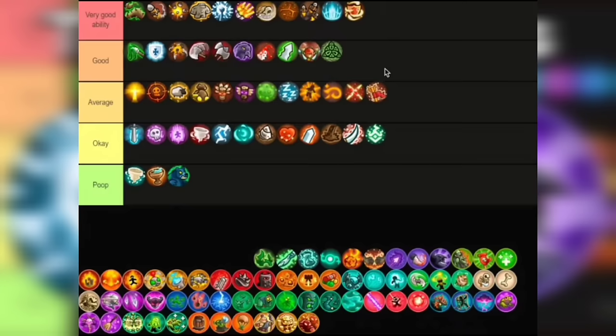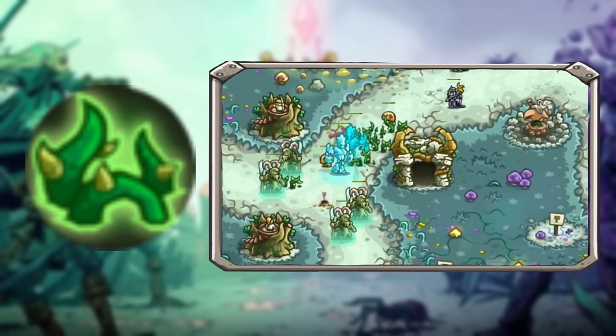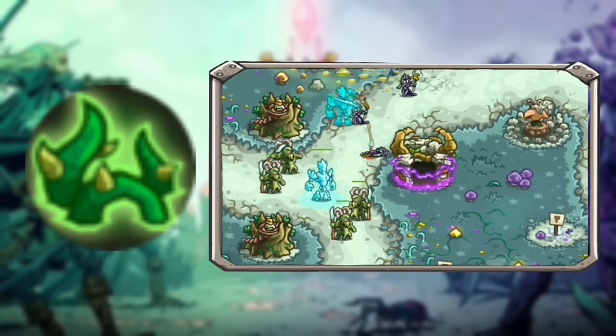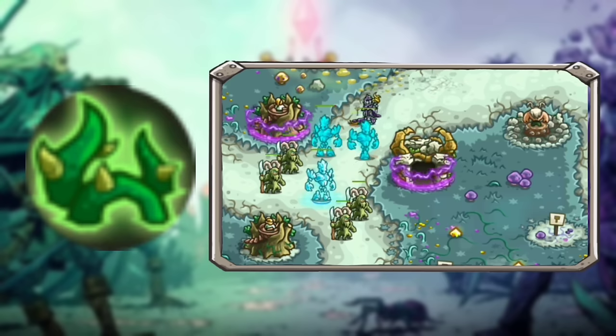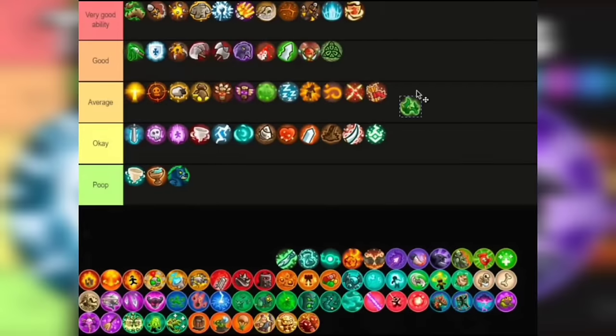Next, prepare to plant as we become an eerie gardener. This covers an area that will slow and damage enemies at the same time — very good for crowds. The price is fair, a bit more on the expensive side costing around 570 gold to max out. It's decent. I'm putting this in Average.